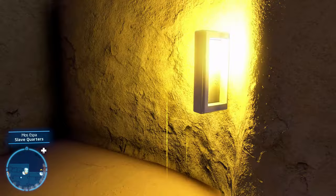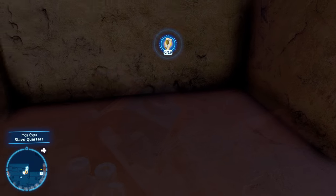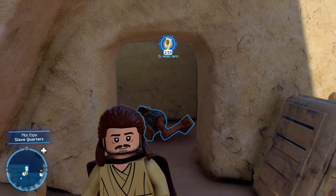We have reached our destination. We can see the data card just in this house here, so we're going to go ahead and collect that one. There are 19 to find throughout the game.